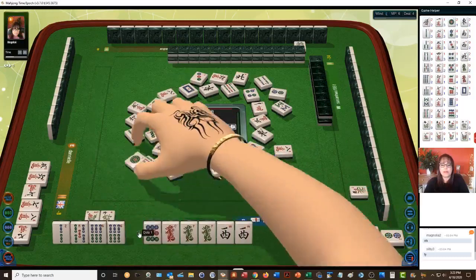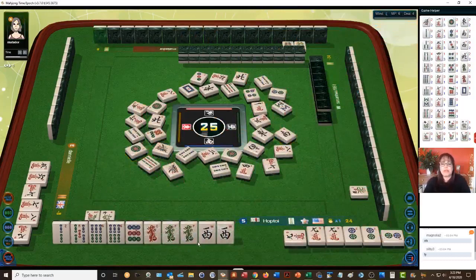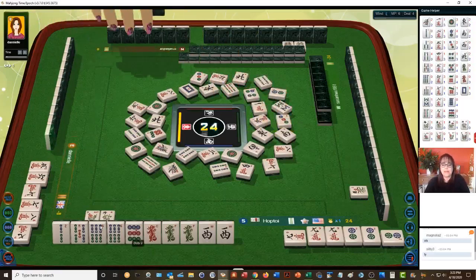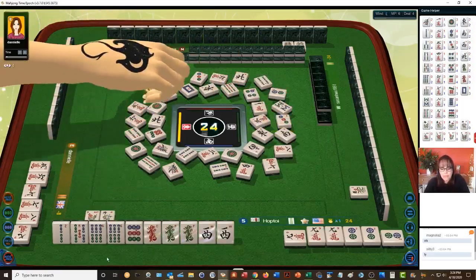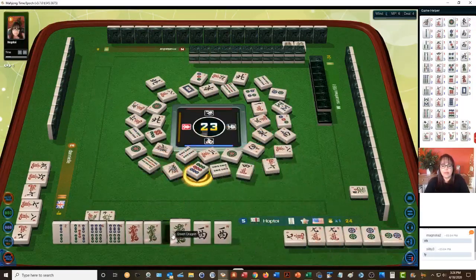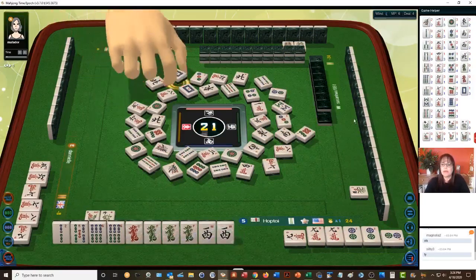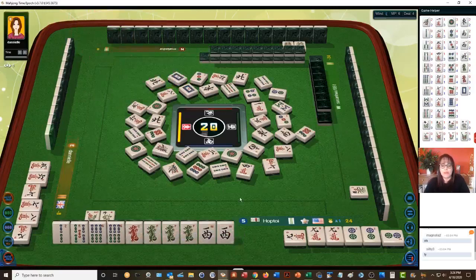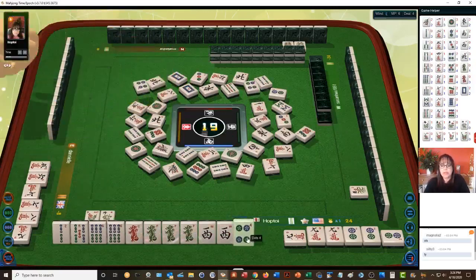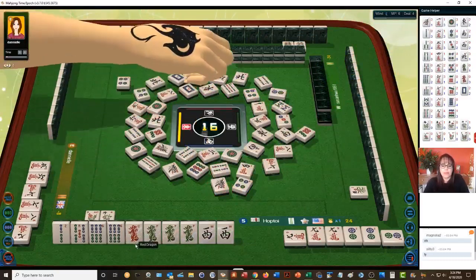One dot is out, one dot, south wind. I always find that I'm on the edge of my seat when I play this game because it's so fast. All pong is ten points, I think. Let's discard the nine dot. We have a concealed pong at the moment. Seven dots — now we have a pair of west, which is not our seat. Any pong of honors is a point. We have four more picks and really two discards. Green dragon — let's kong.